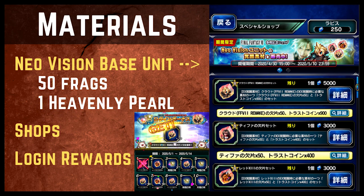When you trade in a Neo Vision base unit — right now only the new CG Cloud — you get 50 fragments and one heavenly pearl, and heavenly pearls are the rarest ones to get. They're going to take you the longest to grind out, and it's your most significant investment. So when you pull duplicates, you're going to be happy to see them. Fragments and pearls can also be obtained in shops and login rewards. In addition, where we normally have ticket exchange shops or summon banner coin shops, they added another shop for Neo Vision units where you can purchase shards and pearls for Lapis. So if you're sitting on a large treasure trove of Lapis, you are able to buy shards to power up your characters further.